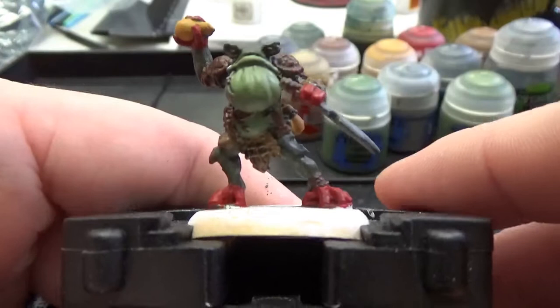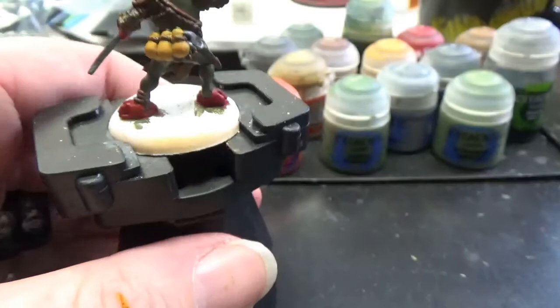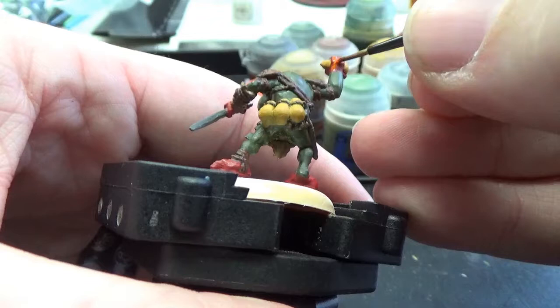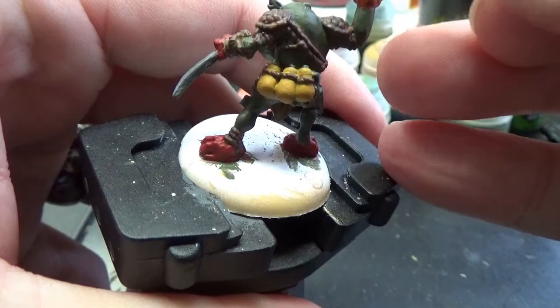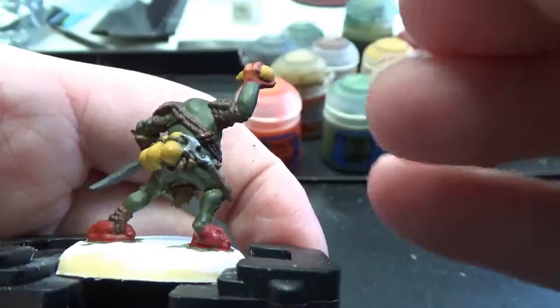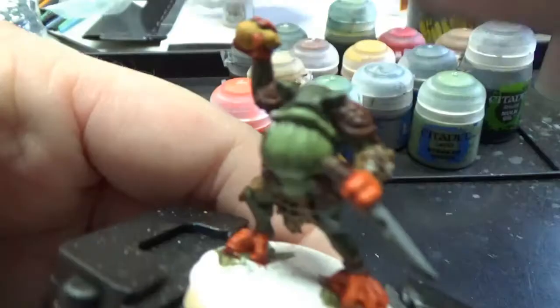Alright, we now have a very nice froggy part of him. The next thing I'm going to move to is Troll Slayer Orange, and I'm going to do it over the red of his hands — just to kind of brighten that red up a little bit. We're going to cover the whole thing in Troll Slayer Orange, which should give it that look we're looking for. If you do it in just a thin enough coat, you can still kind of see the red through, which is what we're looking for. Make sure your paint is very thin as it's applied.